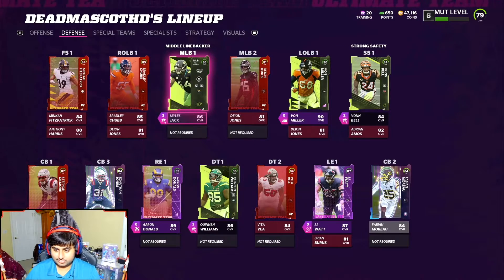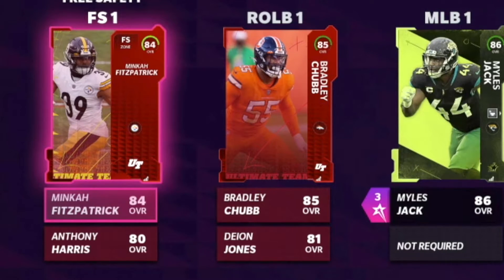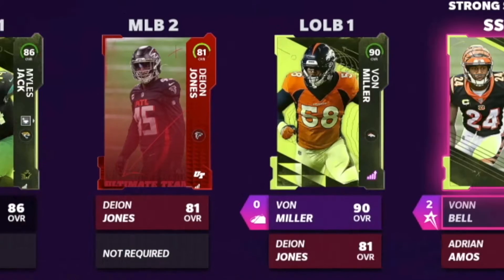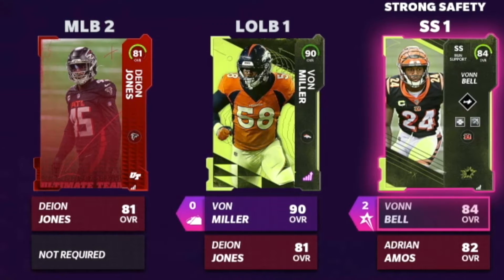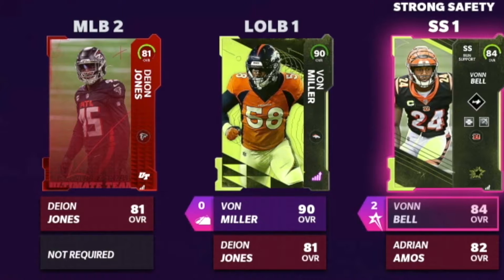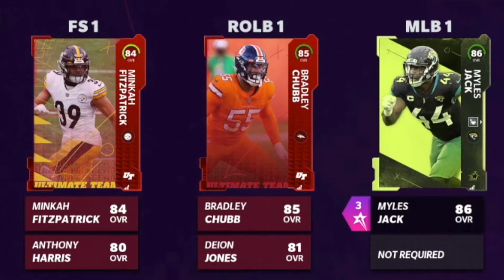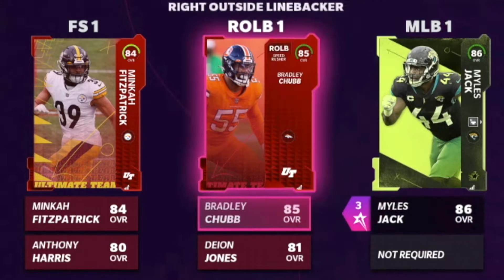Going over to defense: free safety we still got 84 Minkah Fitzpatrick, strong safety we picked up the new superstar card, 84 Von Bell — he comes with abilities and X-factor ready, which is pretty cool. At linebacker, we still got 84 Bradley Chubb at left outside linebacker, and we picked up the brand new Von Miller.